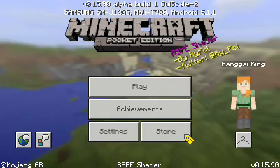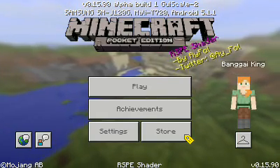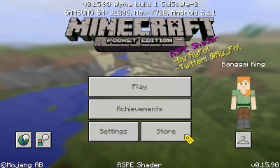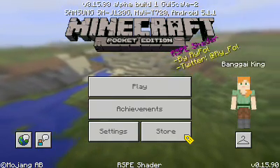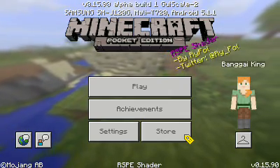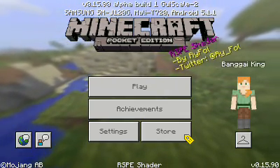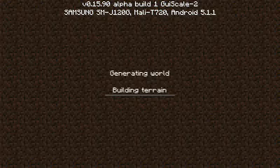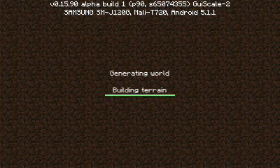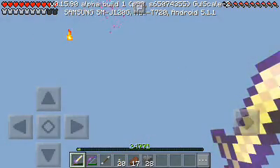Hello everyone, my name is Prince and today I have a new texture pack for Minecraft Pocket Edition 0.16.0. This is the RSBE Shutter texture pack. Let's see what's new and what this texture pack has to offer, because I really like the Shutter texture pack.